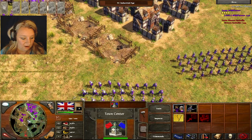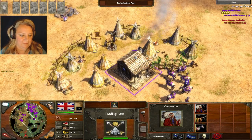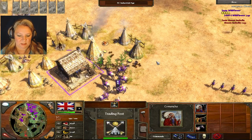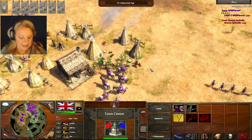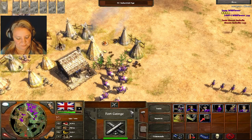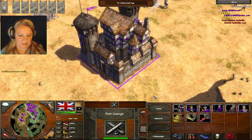We got 4 — it doesn't show color, but 4 is this one. See how it lights up? I'm not clicking, I'm just pushing the button. And then we've got 5, which is the hometown center. You can reassign it, and then 6 — 6 is the fort. See that?